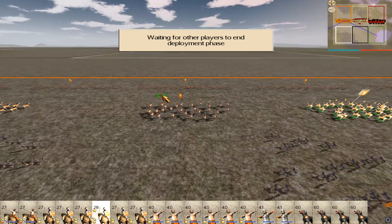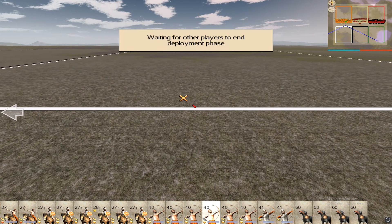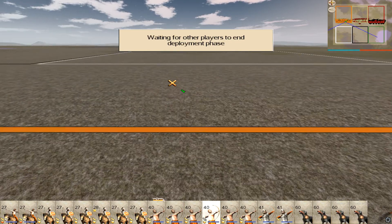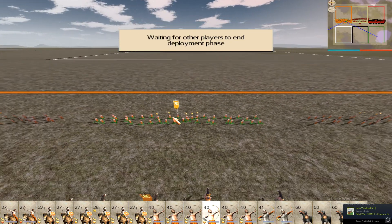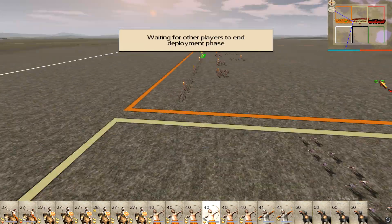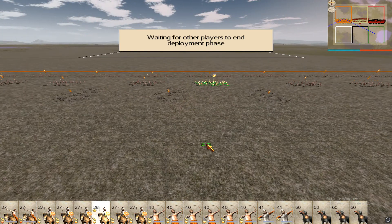In Rome 2, every time you click an attack order on a unit that's already shooting, it resets the animation - whereas in Rome 1, if they're already in the animation and you target the same unit, they just continue shooting. That's garbage. There are so many things like that, it's like Rome 1 just works. Why didn't they fix it? It's not that well thought out of a game, but certain things seem to be very well designed.